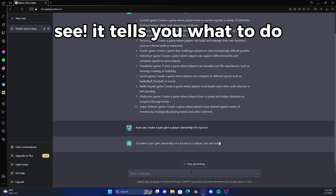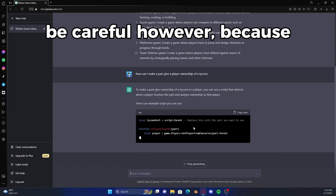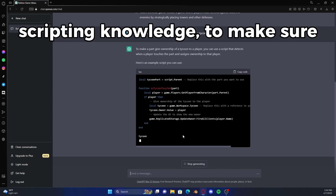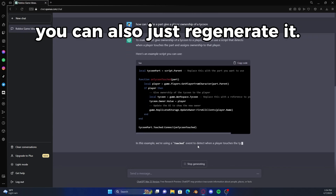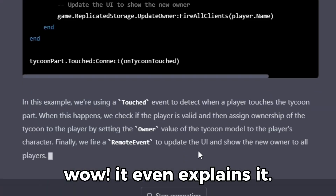See, it tells you what to do and it does write the code for you. Be careful, however, because sometimes the code does not work. I recommend you have some scripting knowledge to make sure it does work. You can also just regenerate it. Wow, it even explains it.